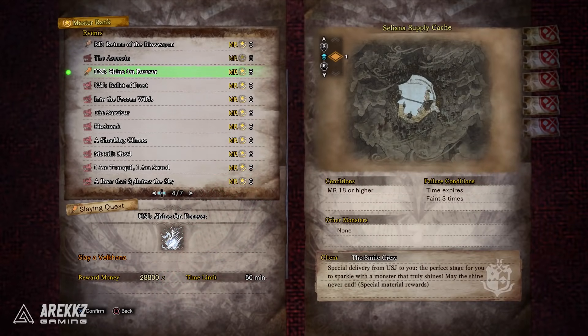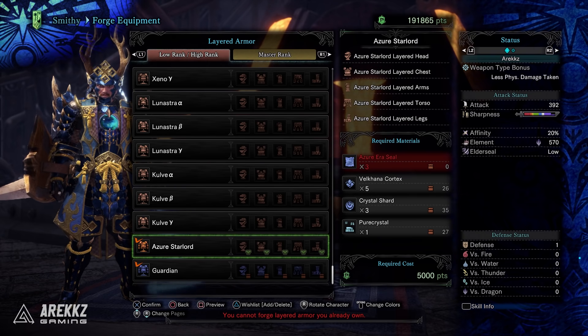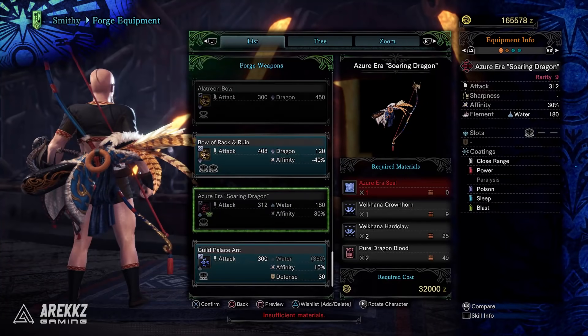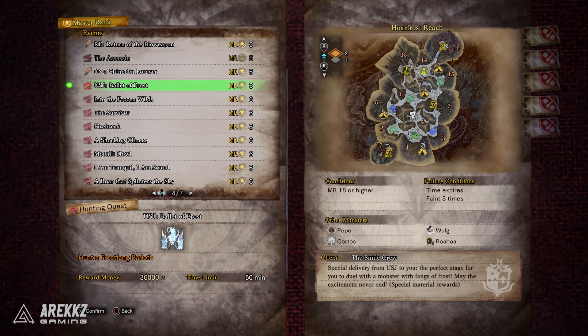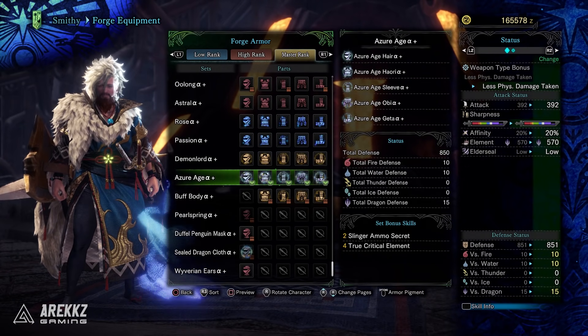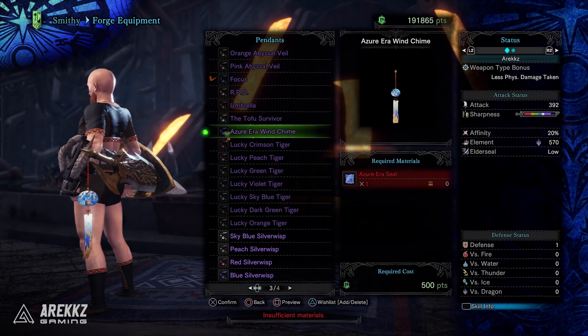First up, the quest USJ Shine On Forever is one of the two USJ quests. This one will allow you to craft the Azure Starlord layered armor, the Azure era Palico gear, and the bow. Meanwhile, the follow-up quest Azure Ballet of Frost is the one you'll need to do if you want to craft the Azure age armor — the brand new one — and also upgrade the bow, plus there's a pendant in there as well.